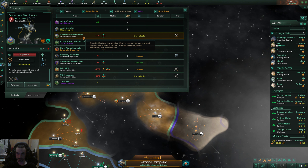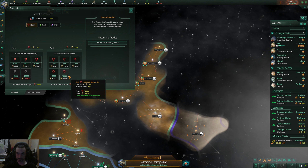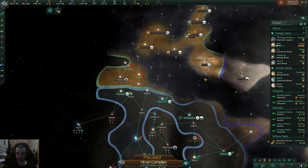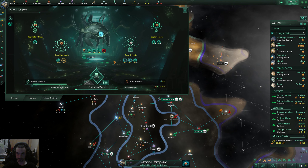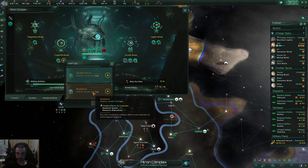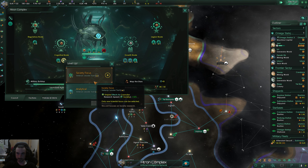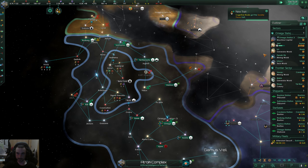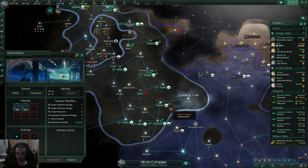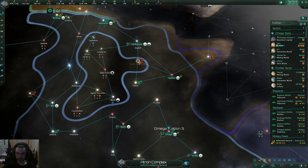I'm pretty sure I missed the notification that they died — that's not good. RIP energy credits. More overall research speed or society research — 10 is better than 6 I guess. Research might be nice if you're trying to go down different avenues but I don't tend to focus on them so much.